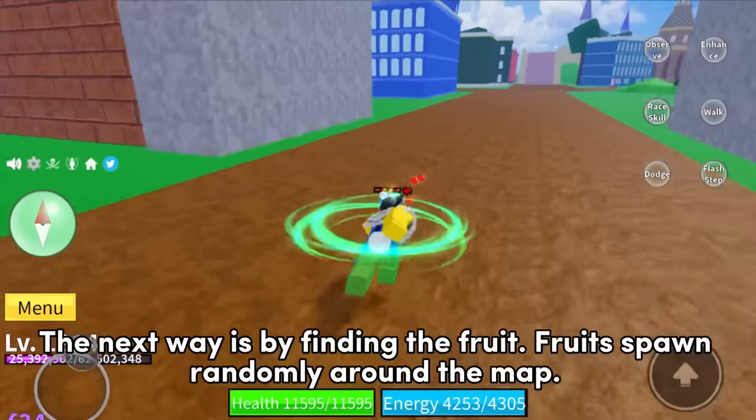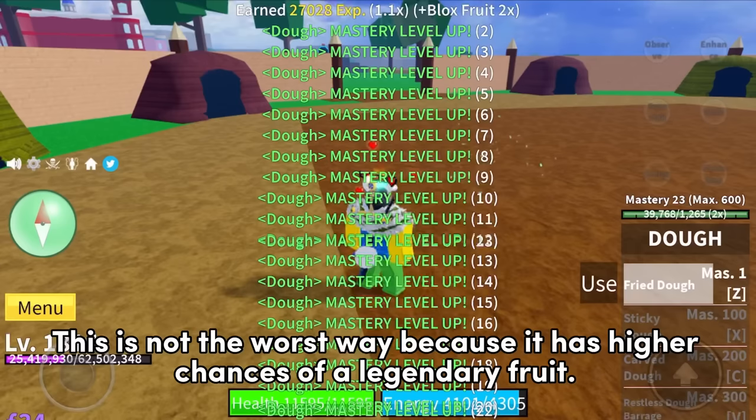The next way is by finding the fruit. Fruits spawn randomly around the map. This is not the worst way because it has higher chances of a legendary fruit. There is also a game pass called the fruit detector, but it's very expensive to purchase.